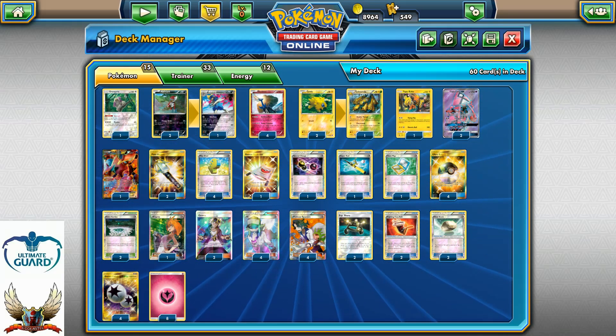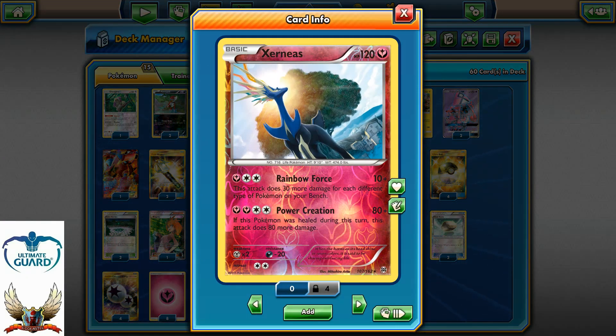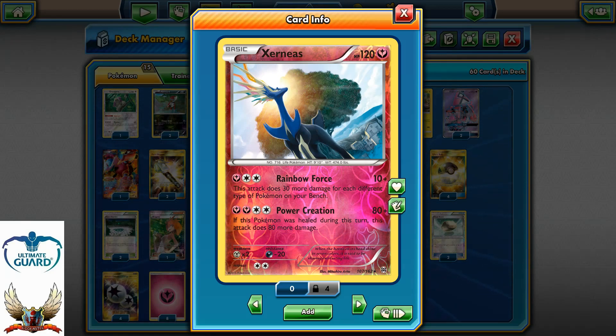Running 15 Pokemons, 33 trainer cards, and 12 energies. The main attacker is of course Xerneas with the Rainbow Force — this attack does 30 damage for each different type on your bench, so for each different type we can hit for 30.